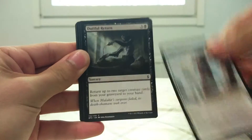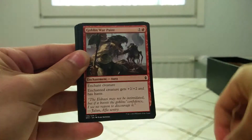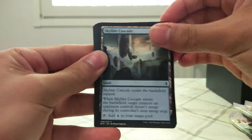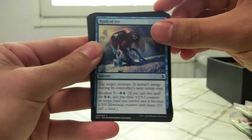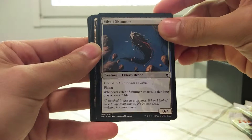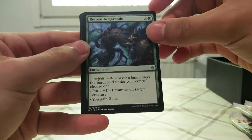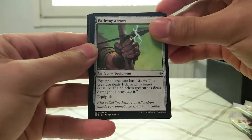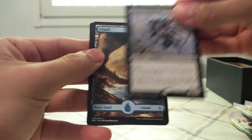Mist Intruder. Dutiful Return. Scatter Scholar Recruit. Goblin War Paint. Green Processor. Skyline Cascade. Eyeless Watcher. Rush of Ice. Silent Skimmer. Mortuary Mire. Undu Rising. Retreat to Kazandu. Pathway Arrows. Defiant Bloodlord. Island and Element.